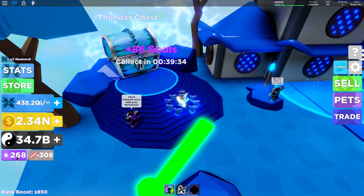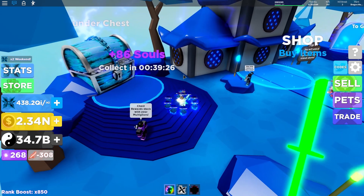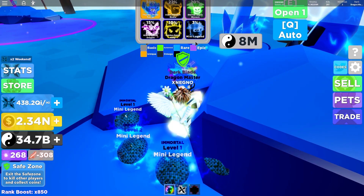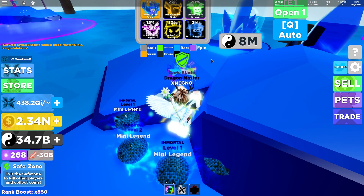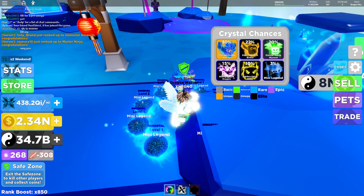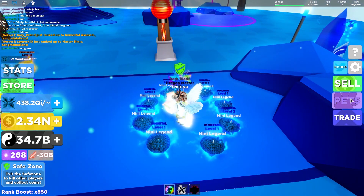I need 750 to reach the next stage of the evil karma, but I hope they keep updating. Now let's talk about paths. This is a Mini Legend and this is apparently the best path — but not the best pet because it depends on what you are doing. The Mini Legend is good for farming Ninjutsu, but Emerald Dragon is good for farming Chi and Gold.